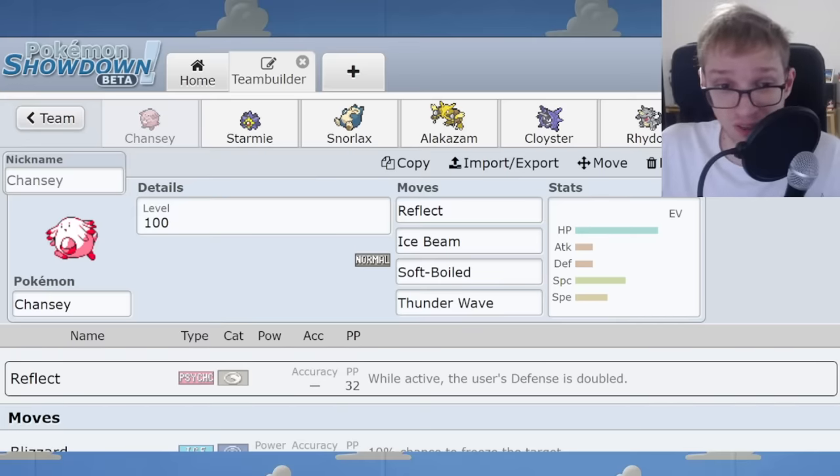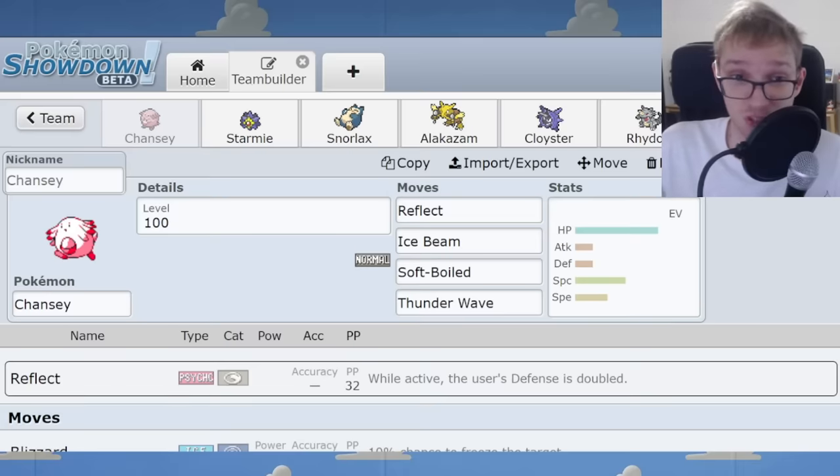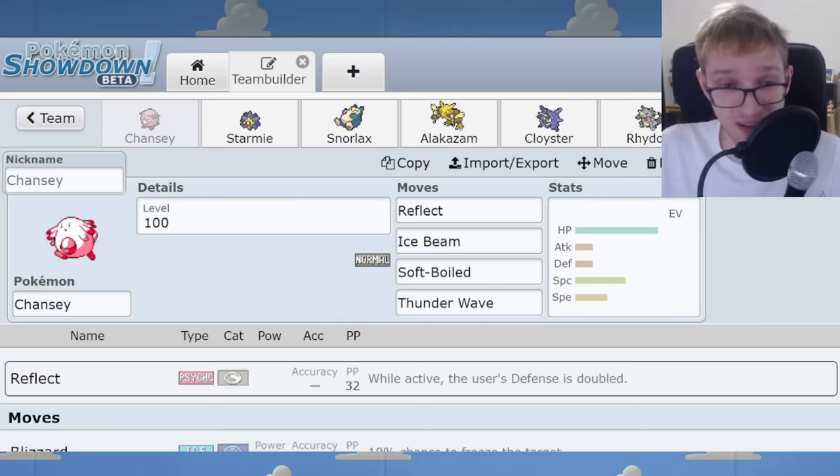Walls in competitive Pokémon have to be more than just a wall that soaks hits — they have to be able to do something to the enemy that's attacking them, usually in the form of status moves, or sometimes attacks. Chansey can do both. It has good coverage options, a great selection of status moves with Thunder Wave, and even Sing to put the enemy to sleep. Chansey might even be the Pokémon that defined this archetype the most, with its infamous reputation in Gen 1 for being almost invincible in some games.